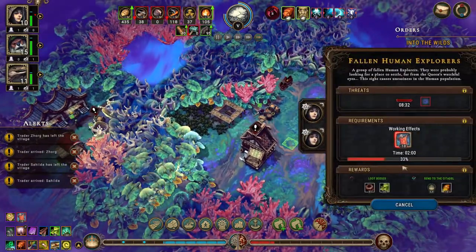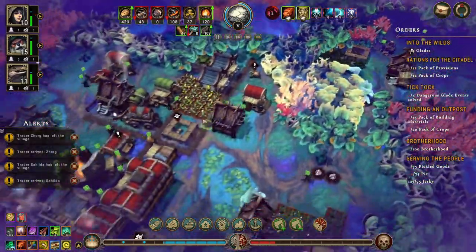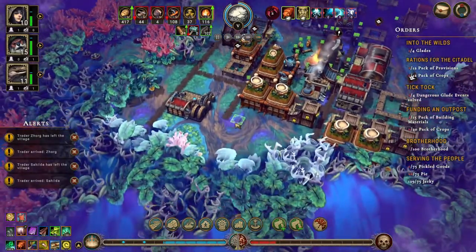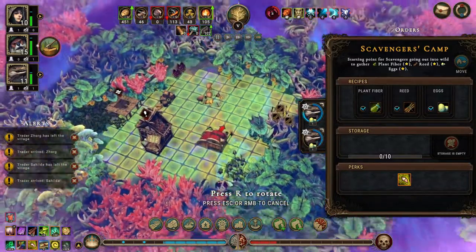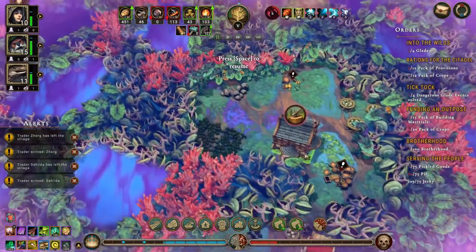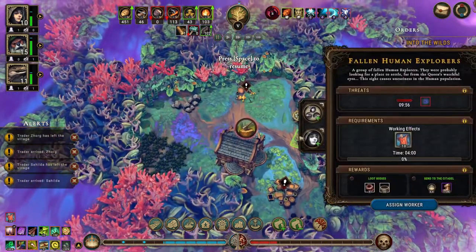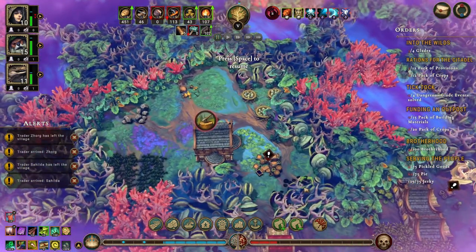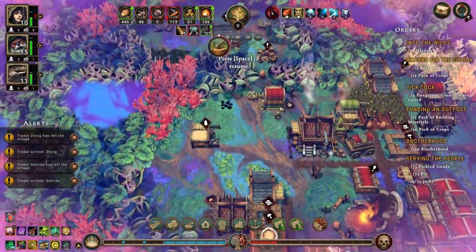I think we'll do this one over here — that dangerous glade is opened. There are some reeds over there. Where's our scavengers hut? Here — let's move over here to do these reeds. When we opened this up we found a library. We have more fallen healers — ten percent movement speed, that's pretty good. We have more coal, a lot of eggs and more fertile soil. That's three glades opened.